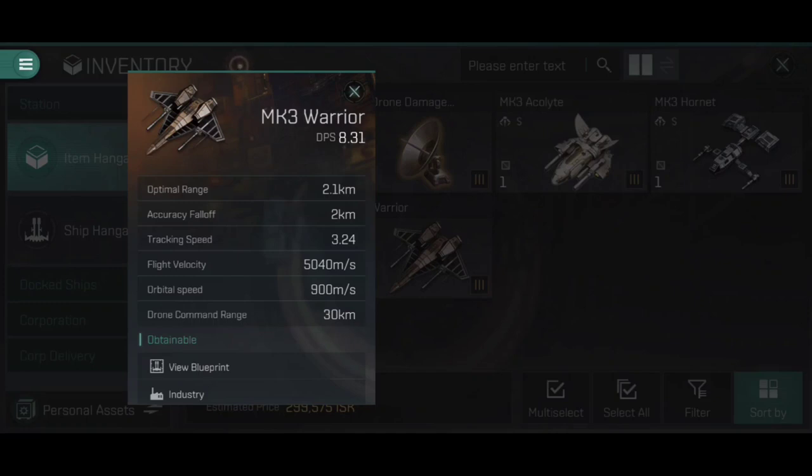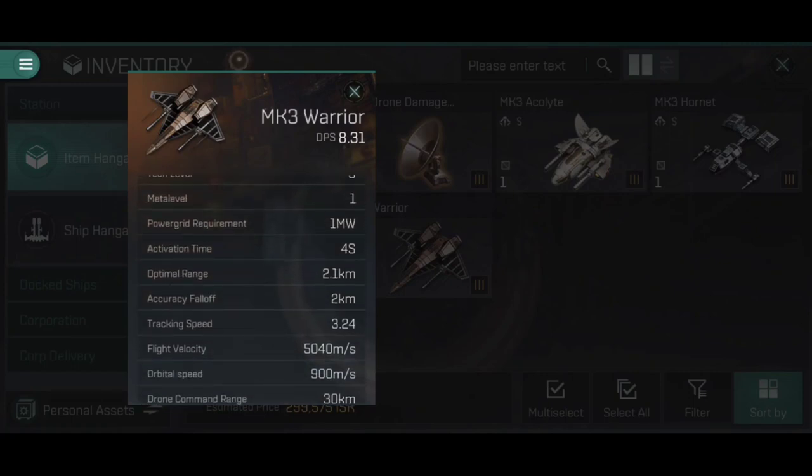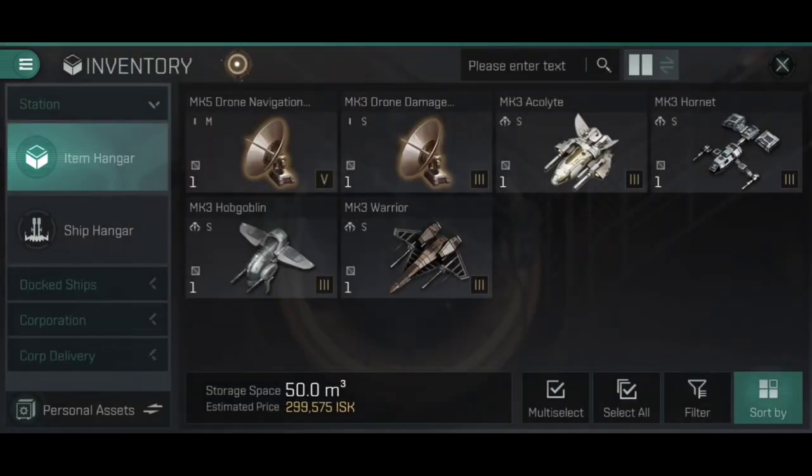The Warrior is a small drone designed for use on frigates and destroyers. Medium drones are designed for cruisers and battlecruisers, and large drones for battleships. As drone size increases, they slow down — a large drone is not far off the size of a frigate. The smaller the drone, the better it applies against smaller, faster-moving targets, but the less damage it does. The Warrior deals explosive damage with a fast flight velocity and comfortable optimal range and accuracy fall-off.